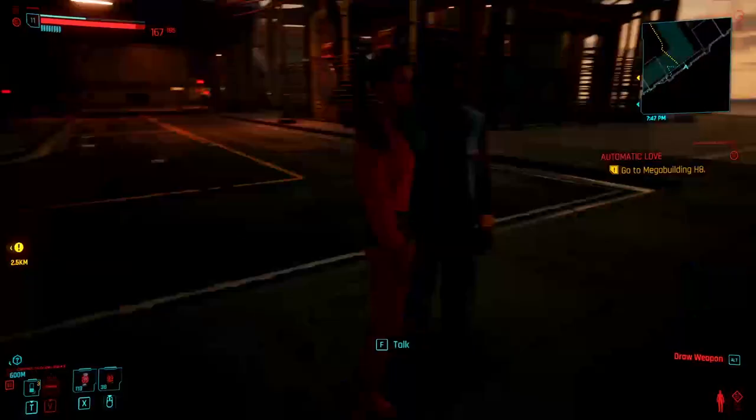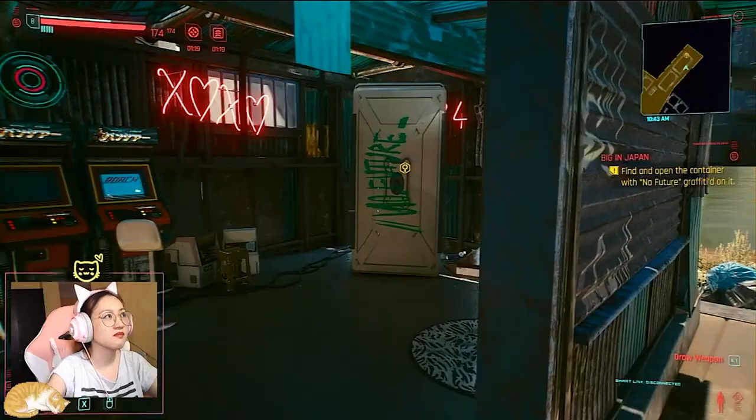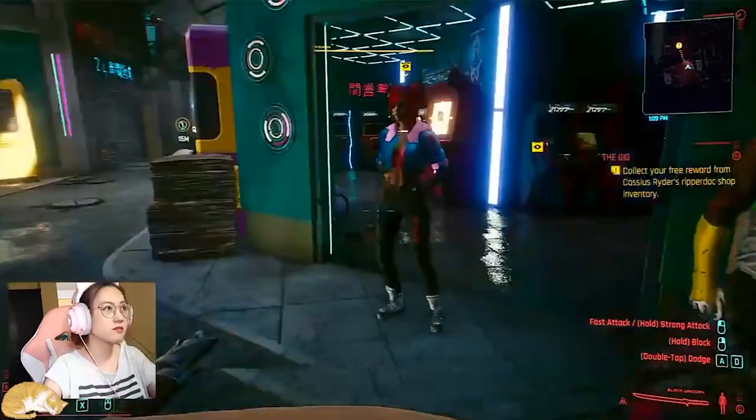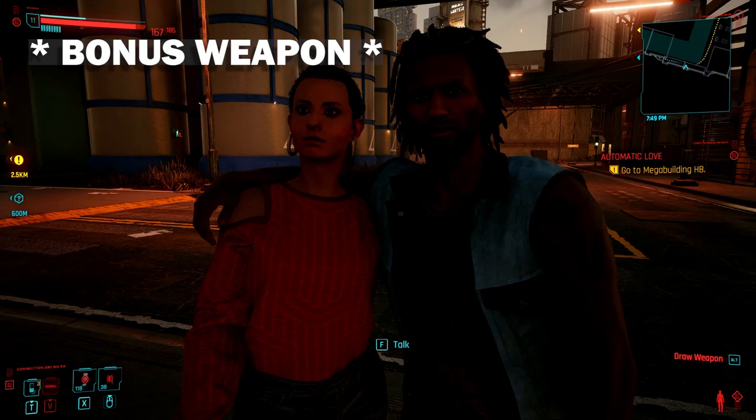Unfortunately, the damage of guns you craft yourself doesn't scale as you level up. If you don't like using Mantis Blades, there's also a traditional blade — the Scalpel — that you can get from saving a Mexican ambassador in the 'Big in Japan' side job. You can also connect your Steam, Epic, or PlayStation account to GOG Galaxy to get the Black Unicorn sword from The Witcher.